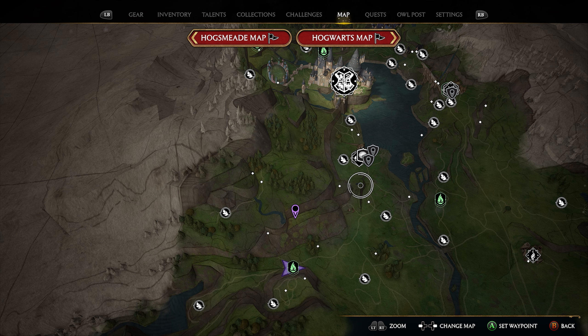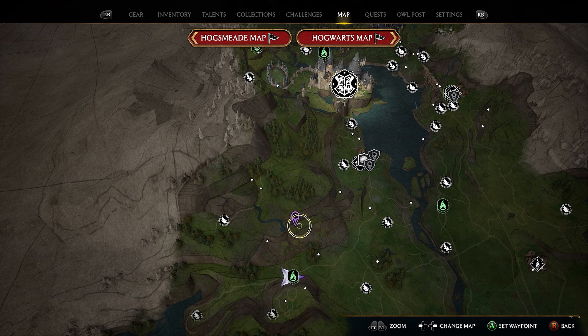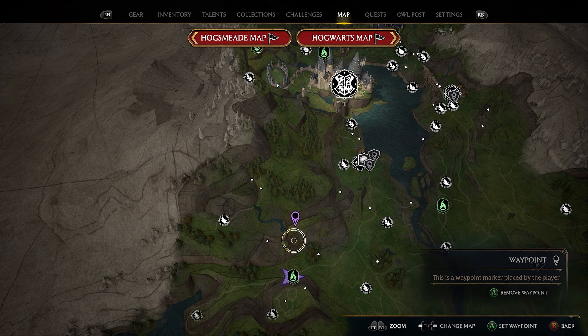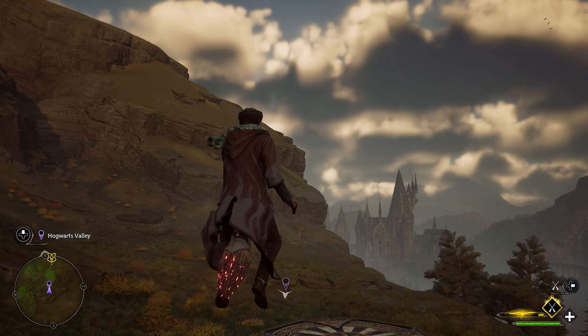Our next location is pretty easy to find — we're going to head south of Hogwarts Castle. Down here we have a Flue Flame titled West Hogwarts Valley. Take that Flue Flame, hop on your broomstick, and go on top of the mountain that's just north of it. Head toward the marker, go to the very top of this mountain, and right on top of these rocks you'll see our next landing pad.